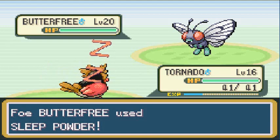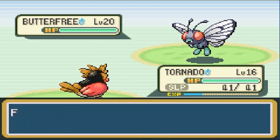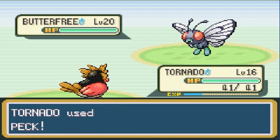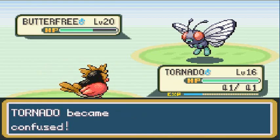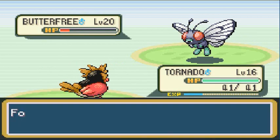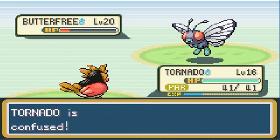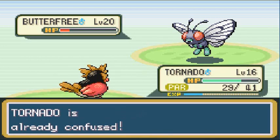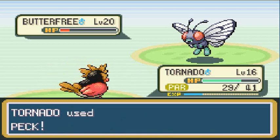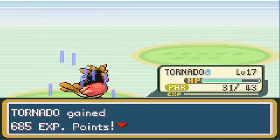Butterfree is infamous for having one attack and three status effects — Sleep Powder, Supersonic, Stun Spore, Poison Powder. It confuses, paralyzes, puts you to sleep, or poisons you, which makes it so difficult to beat. Tornado is about to win — stuns included. One of the biggest issues is Butterfree will throw every status effect at you, but not so hard to beat in the end. Tornado grows to level 17.